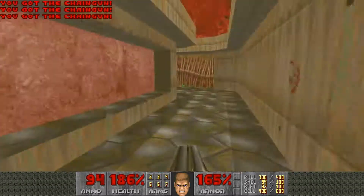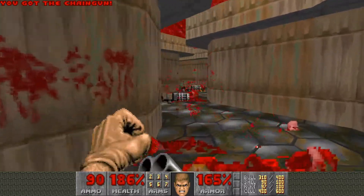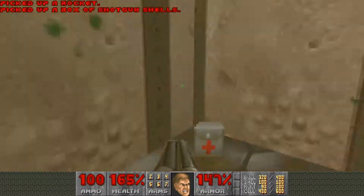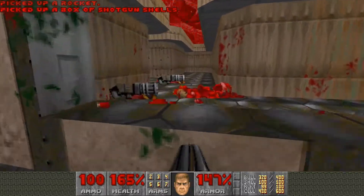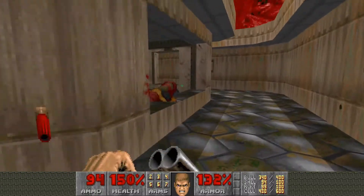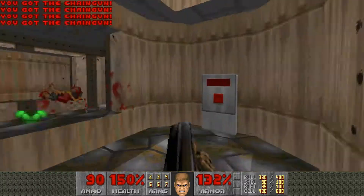I actually just recommend taking this right way over here. Just fuck these guys up on sight. Get the Hell Knight — he's not even a threat at all, hiding in this little room. Sometimes these guys will actually kill themselves; they'll just constantly shoot each other. That didn't happen this time, but oh well.